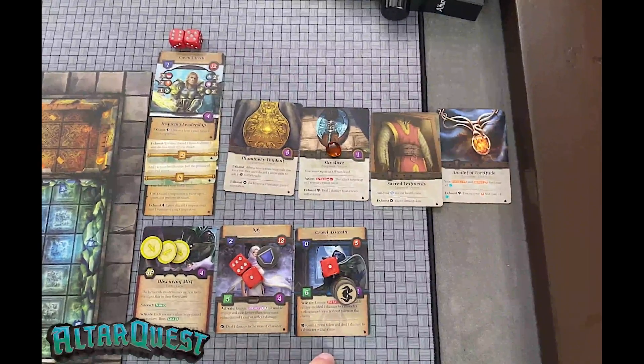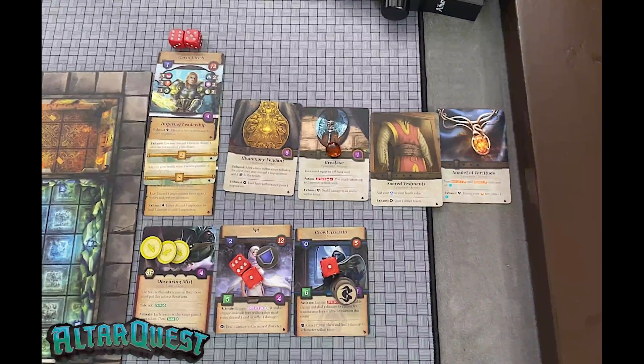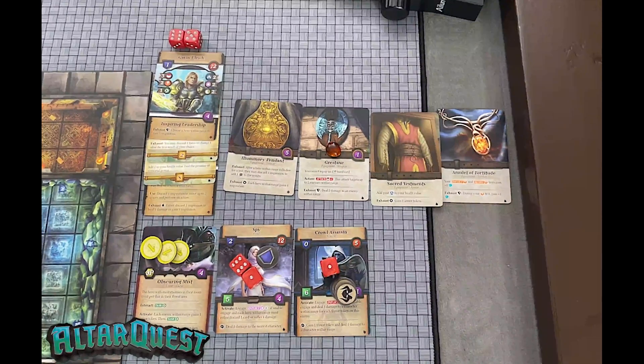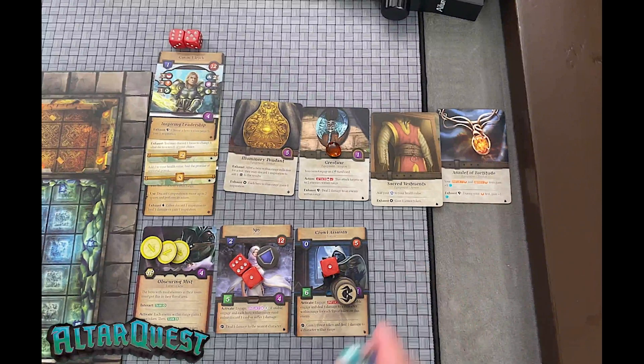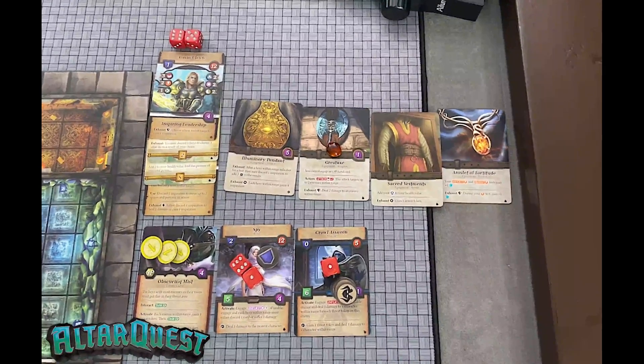The crawl assassin goes — it's blue. It's going to engage — this is clearly the closest — it's got 6 movement so it can get to here and it can attack with a red 6. Unfortunately she only has 1 armor — this is a problem. That was a single success. She has 1, 2 armor total, so that's 3 out of 6 — she takes 3. She's going to heal, heal, heal, heal — bad, it's not good. That takes care of the threat turn for Gavin.